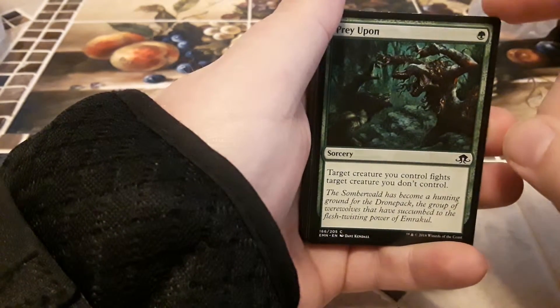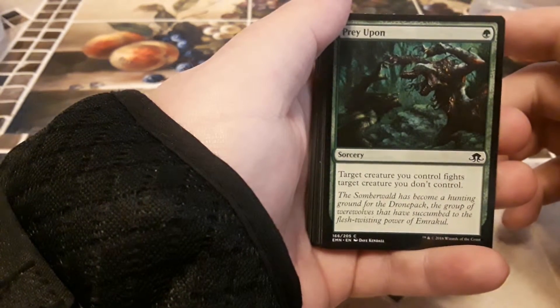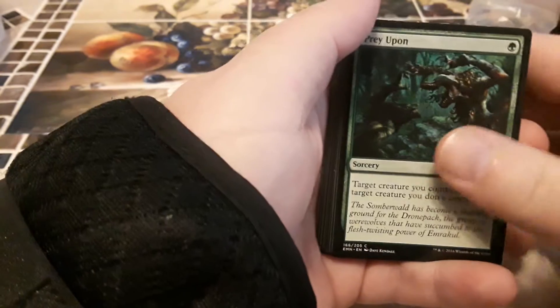We got Prey Upon — I just got a whole bunch of these the other day, I'm gonna see if I can get some more at the shop. It's a one green sorcery: target creature you control fights target creature you don't control.